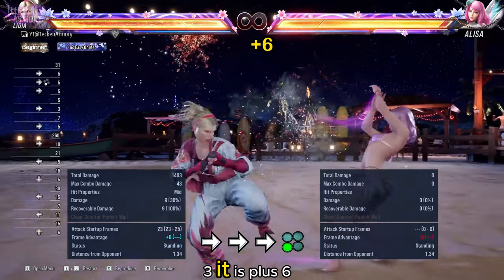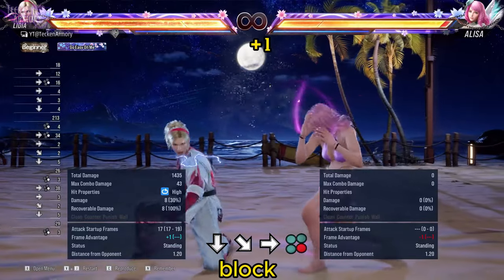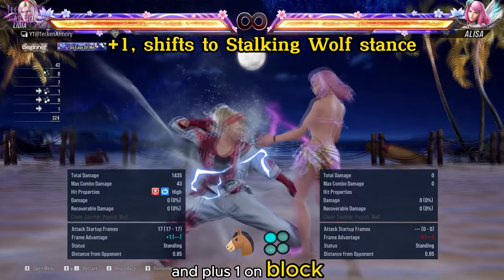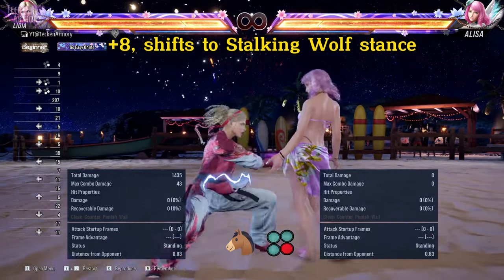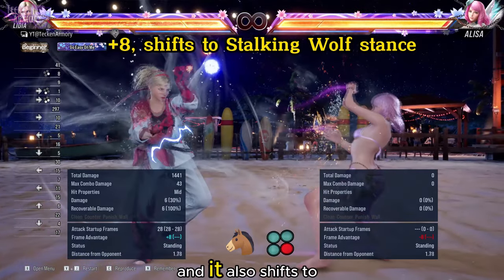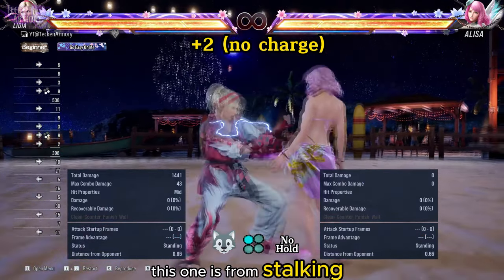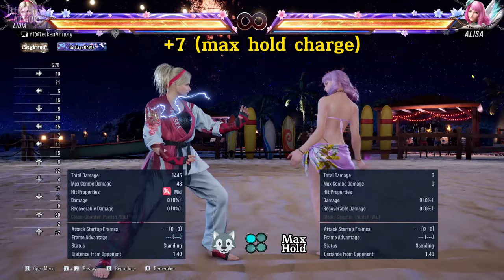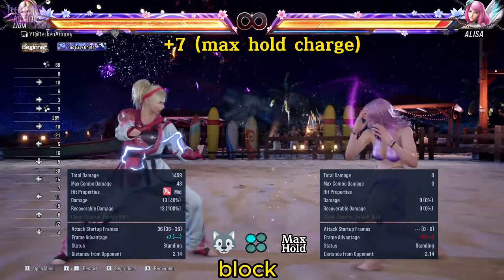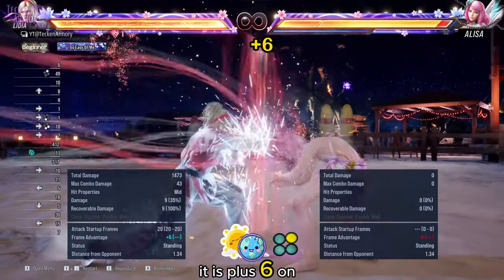This is a standard running 3 — it is plus 6 on block. This is plus 1 on block. This is from horse stance — it is a power crush and plus 1 on block, and it shifts to the stalking wolf stance. This is also from horse stance — it is plus 8 on block and also shifts to the stalking wolf stance. This one is from stalking wolf stance — it is plus 2 on block. The same move with maximum hold charge is plus 7 on block. This one is from the Heaven and Earth stance — it is plus 6 on block.